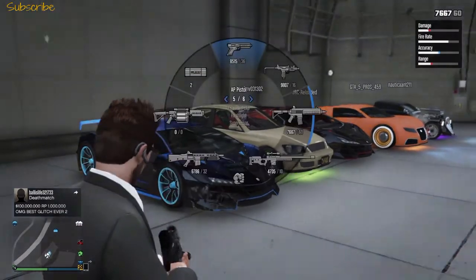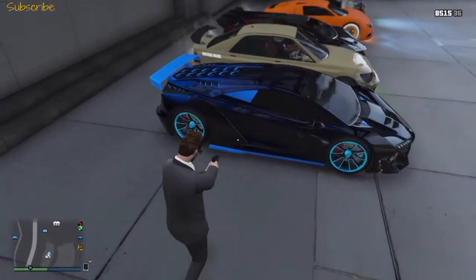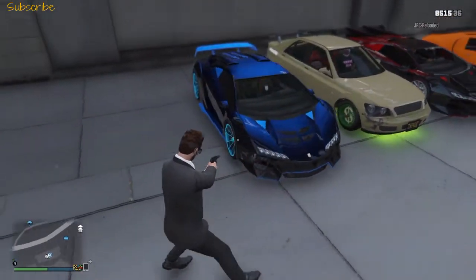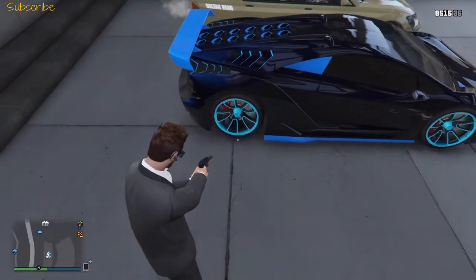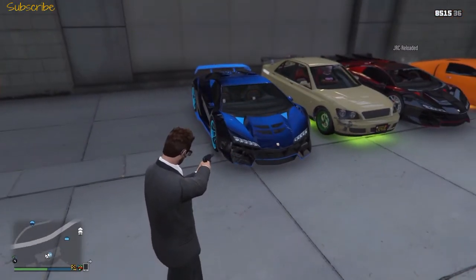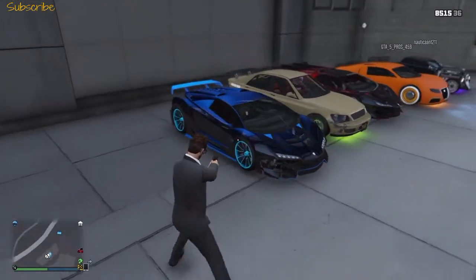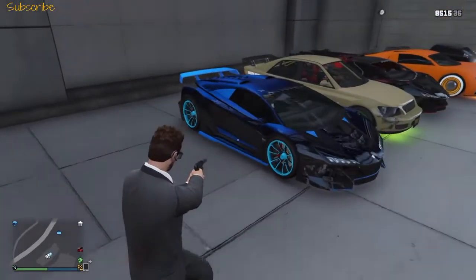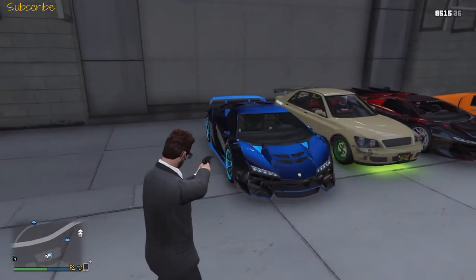We'll start off with my own car. It's got a dark blue color with blue detailing on it, blue rims, and a nice blue outline. I really like my own car — I love the blue detailing on it. Of course it has blacked-out windows. You can really get the best view of the car from this angle — the blue looks lovely from here.